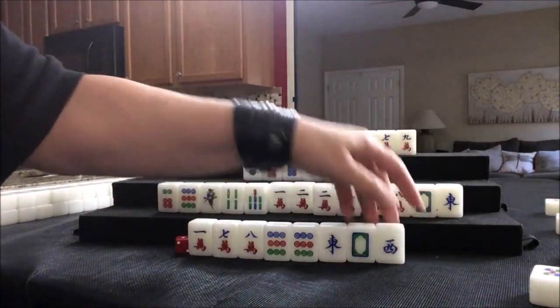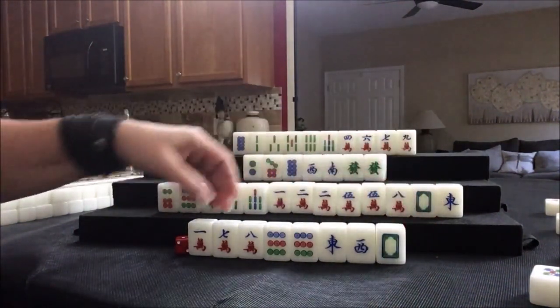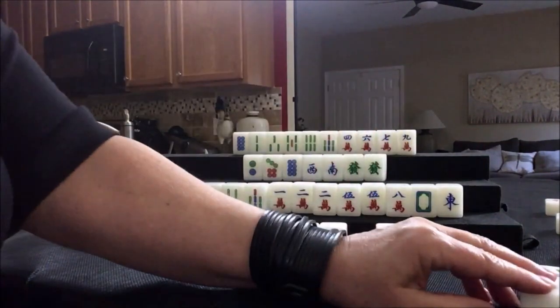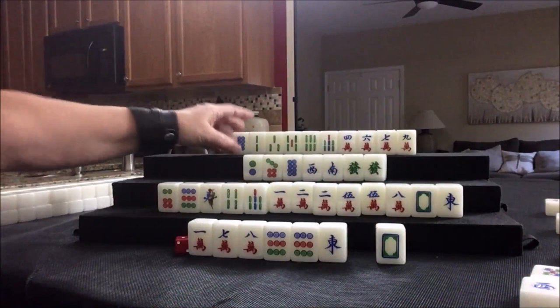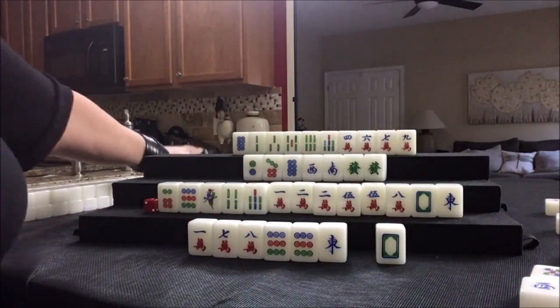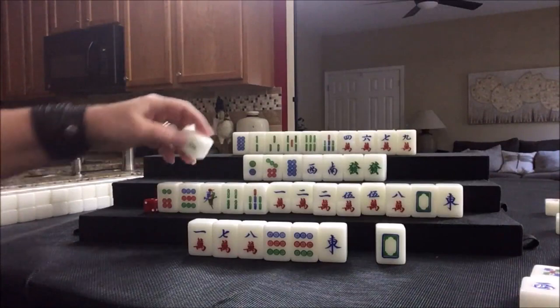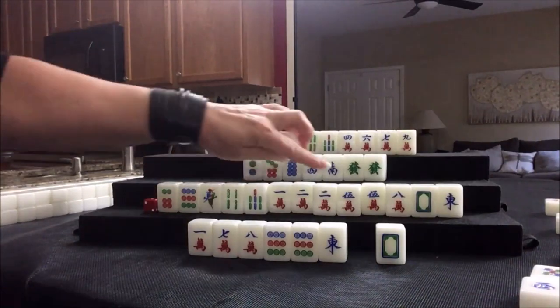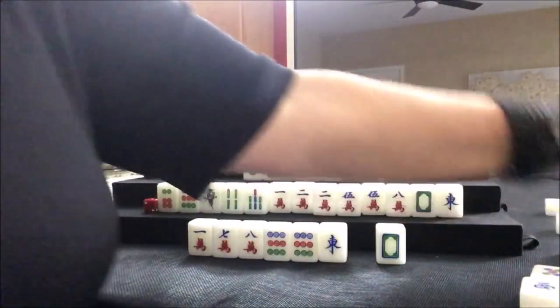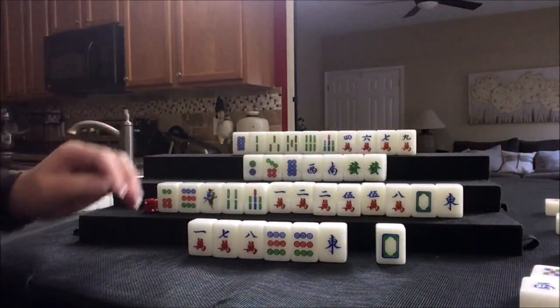West — that's not our seat, we're east. Let's discard west. Nobody can take it. Last tile in the second wall. Two bam — 1-4-7, 2-5-8, 3-6-9. We don't need this. Two bam — nobody can take it, so it'll be this player's turn.